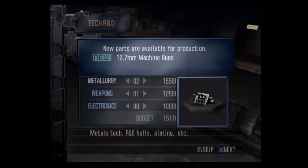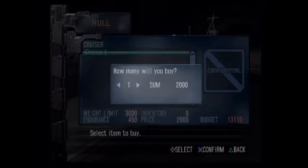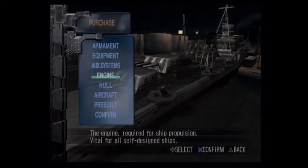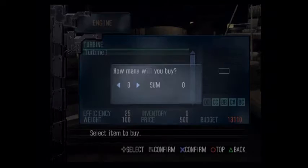I have fifteen thousand dollars to work with here. What I'm going to do is build that cruiser right now, so I'm going to go buy my cruiser hull for two thousand — that's kind of expensive, but hulls are going to be expensive, that just makes sense. On cruisers, engines — you can have up to four turbines.